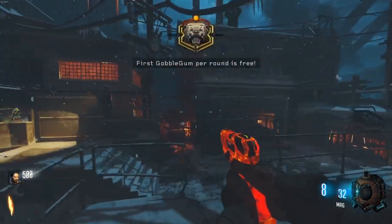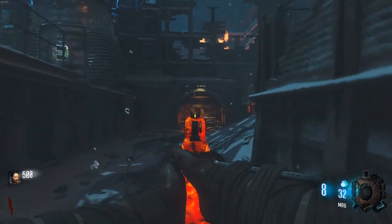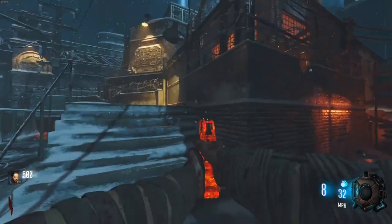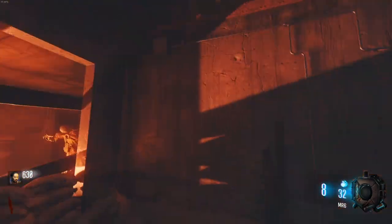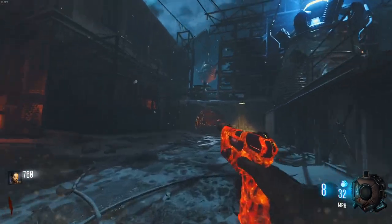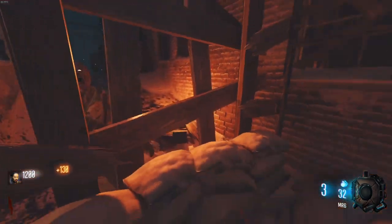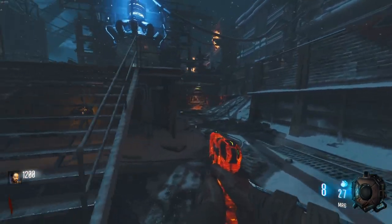Now we're in-game and you can see my MR6 is now customized. You can even add optics on it, but personally I just like the MR6 iron sights — the optics look kind of weird to me so I keep it plain. If you want to add an EOTech or a reflex you can, that's completely up to you. I'm not sure how effective the Long Barrel actually is, but it's one of the attachments that works.